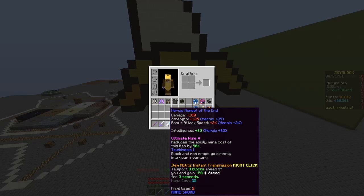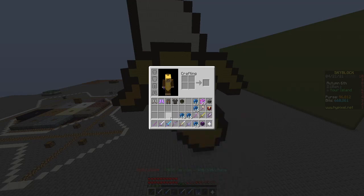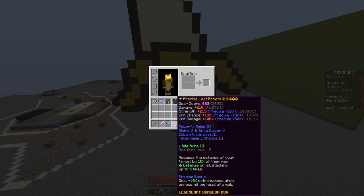As for the end, I use Travel because you have no mana as a tank — you have like 1000 dungeon runs. Last Breath to lower the armor of mini-bosses, because as a tank you usually rush with people and kill mini-bosses.